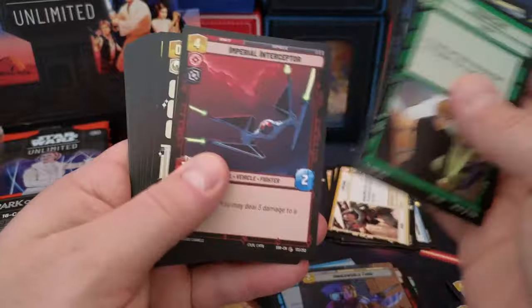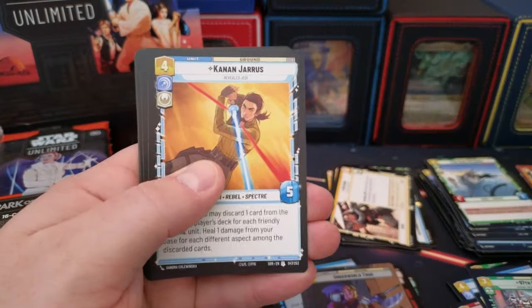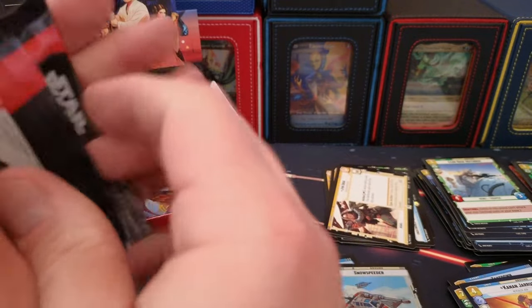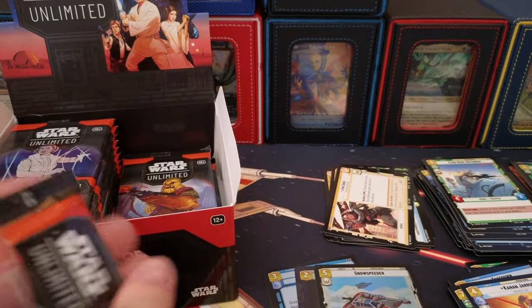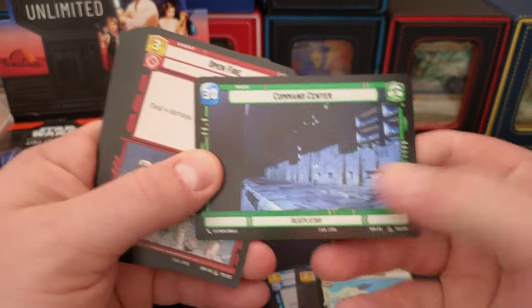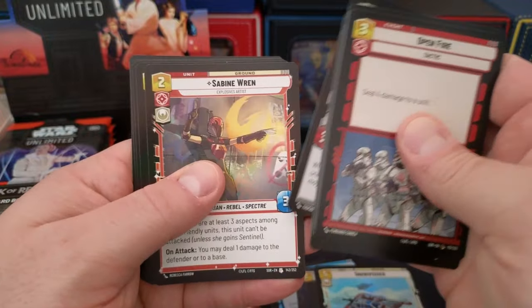Next pack: Piano Smugglers, we got Heroic, Shadow Speeder, Snow Speeder. I'm not liking this pack — I don't like that paper, I don't like it. Director, borderless, that's pretty awesome. We got the Command Center.